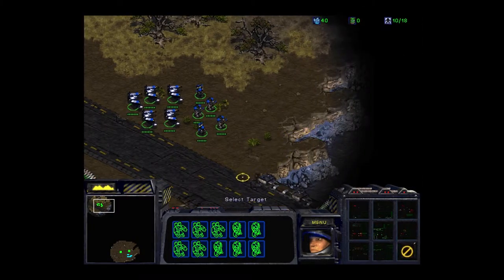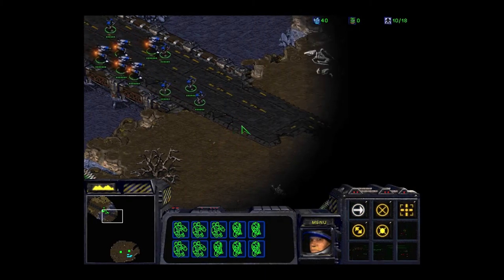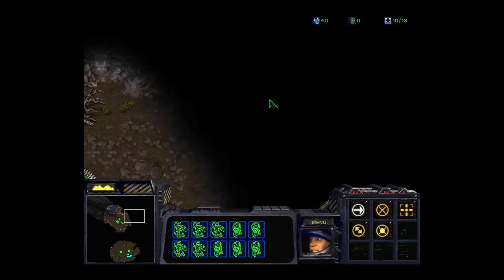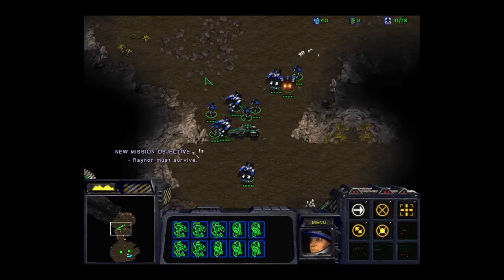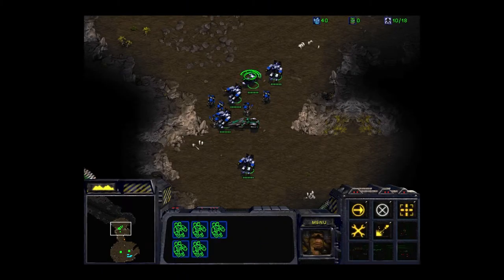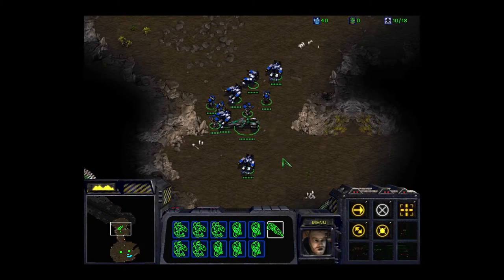We're going to patrol around here, find Rayner, and see if we can get some things built. I'm getting used to the marine thing again - I'm much more of a Protoss kind of guy. There he is - Jim Rayner, Marshal of these parts. We'll make one group for the SCVs, one for the fighters, and add Rayner to the fighters group so we've got everything organized.